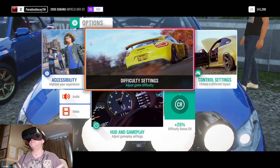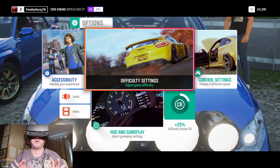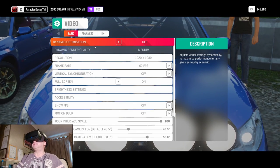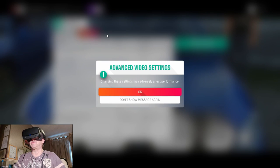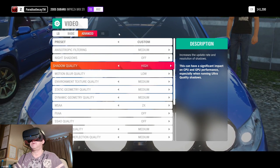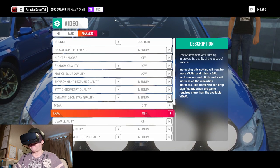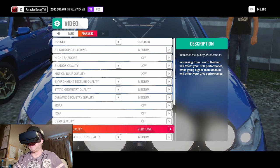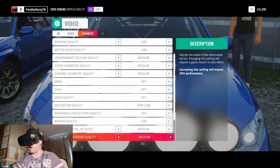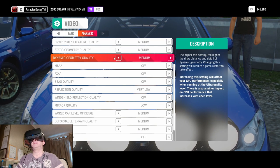I'm going to show you my options before we start the race. I just did a race but I had the Steam logo on screen, so I'm redoing it. Going into video settings — quality is on medium. I noticed some stuttering in the last race so I'm going to turn some settings down. Make sure bloom is off, turning off reflections, windshield reflection, keeping mirror quality on low, turning lens effects off or low. Save that — the game needs to restart.